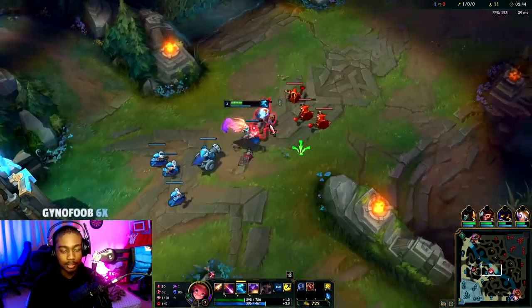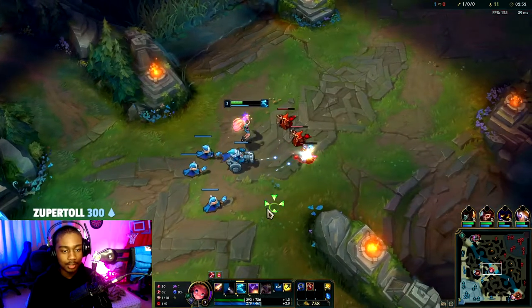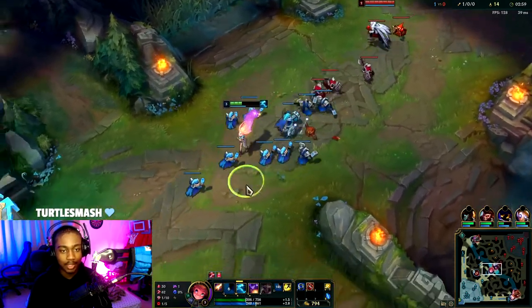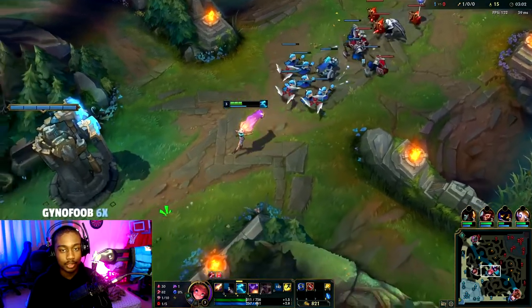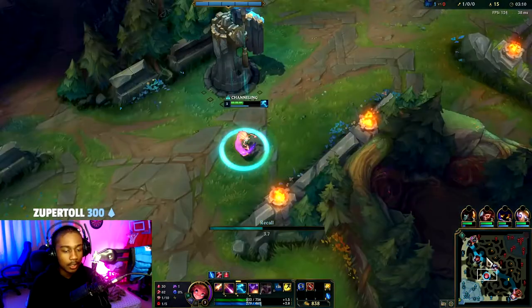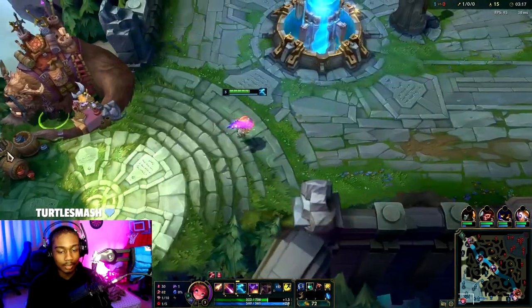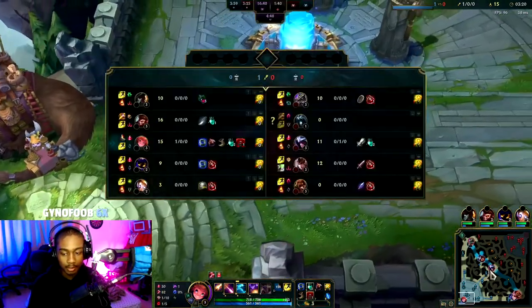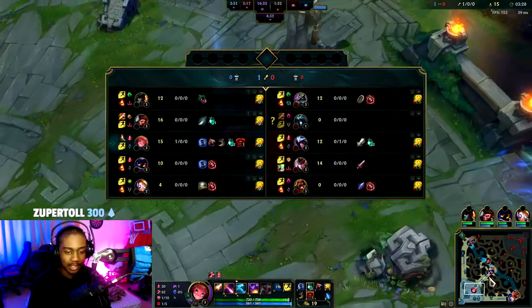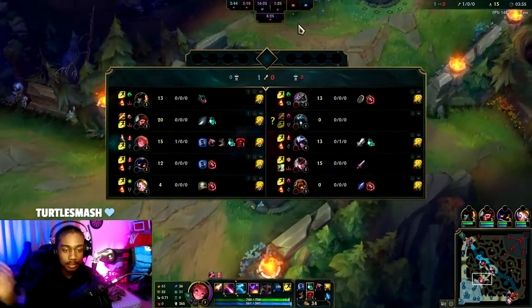This game, we definitely do need Zhonya's. The Zoe build usually is super heavy AP where you go nothing defense, but Zhonya's is something you need to pick up eventually, especially if they have an assassin or someone to focus you down. So we're going to try to get that one more minion and recall. We're going to get Dark Seal, boots, and opt for the refillable and a vision ward, because I have a feeling I'm going to go Mejai's. Karthus jungle early game is actually pretty weak, so I'm not really worried about getting ganked. Zhonya's will help us deal with her ultimate, and Nimbus Cloak.